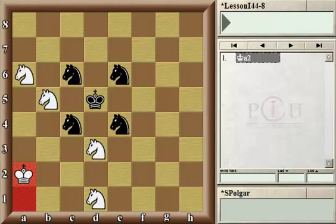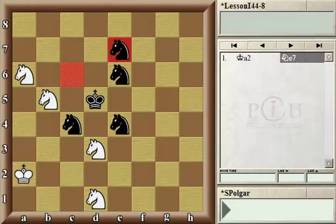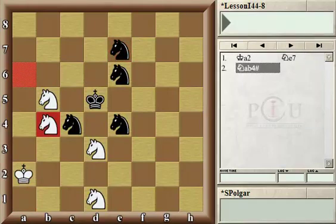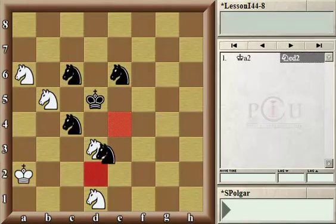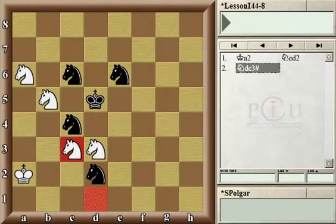There are many knight moves in this position, but just to demonstrate a couple: if the knight from c6 moves away, then the knight comes a6 to b4 — a beautiful checkmate. Or if the knight from e4 moves away, white is ready to checkmate by moving the d1 knight to c3. Check it out one by one for all the different knight moves to see how white can checkmate with one of his knights.